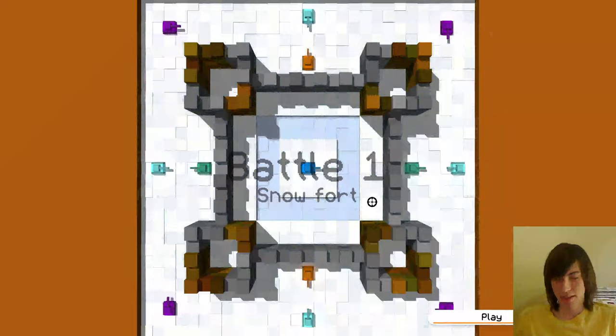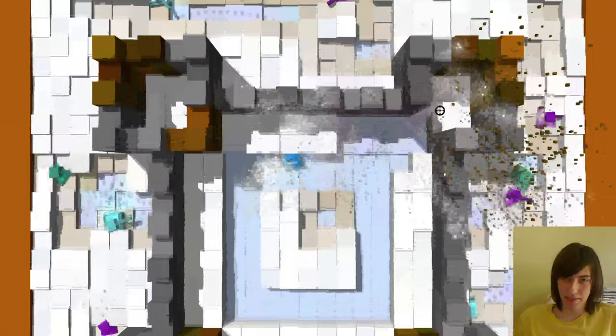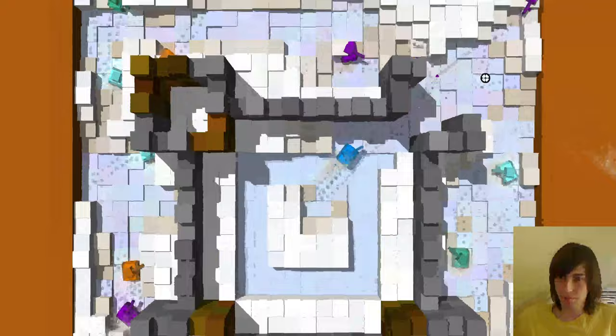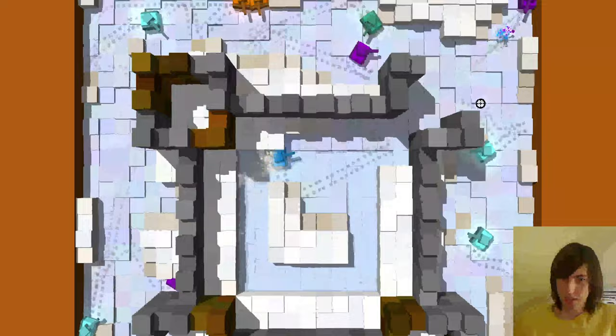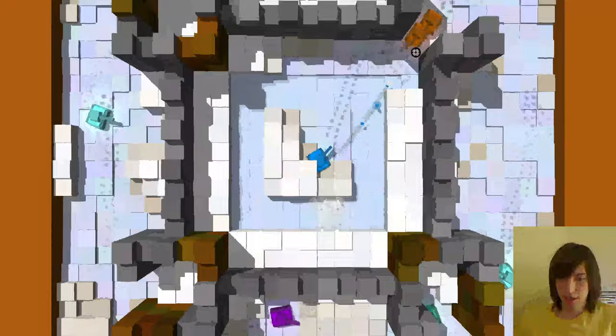This is the first level, Snow Fork. This is a bit hard at times because there's all the snow - it's very chaotic. My strategy for this level is to try to keep the tanks as contained as possible outside of this castle. The more breaches we have, the harder it becomes. This level is a bit hard because some of the tanks here, including the purple ones specifically but also the orange ones, they can pathfind.